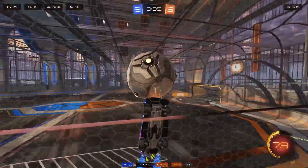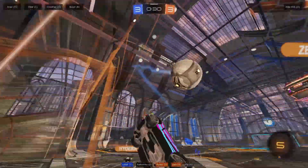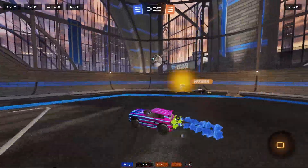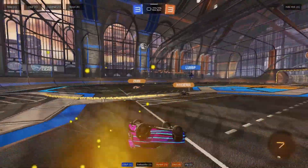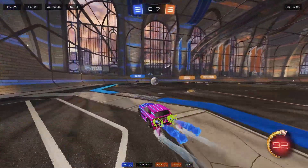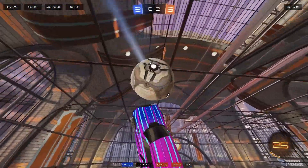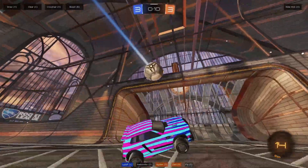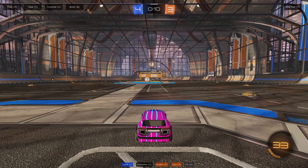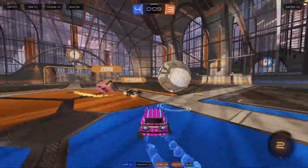Nice teammate bump. He takes his time, gets that goal line, goes for the roof — doesn't quite get the goal line so goes for a reset instead. That's probably going to result in them either getting scored on or some bad aggression. Yep, he goes aggressive for the boost, goes for the musty flip reset — beautiful. Really nice play. These guys on Vitality are just mechanically insane.